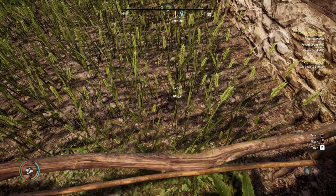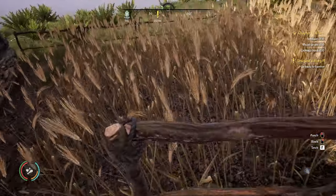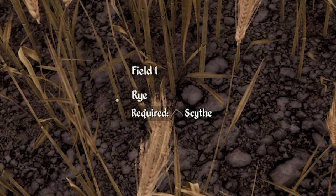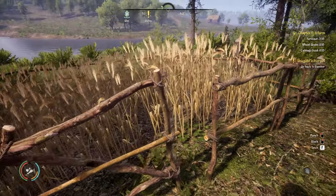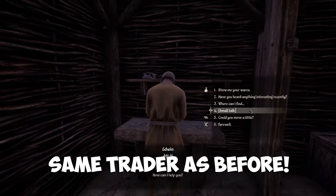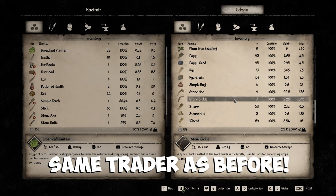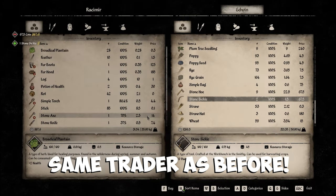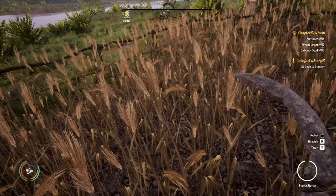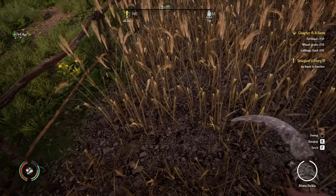After one season my wheat is still growing and not yet ready to harvest, but over here I planted some rye which is ready. To harvest it you need a different tool called the scythe. In Gustovia we can talk to Edwin, show his wares, and scroll down to find a stone sickle — go ahead and buy one of those.